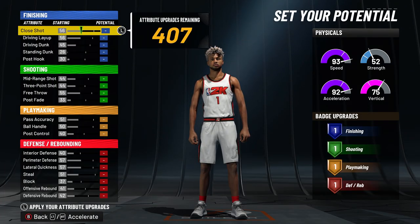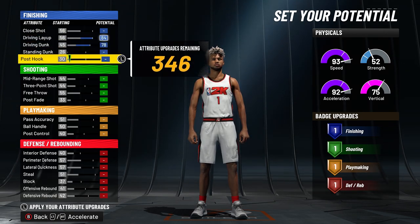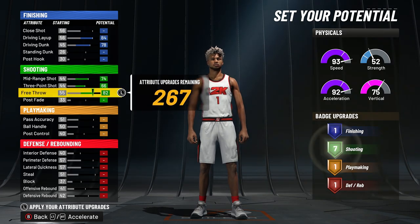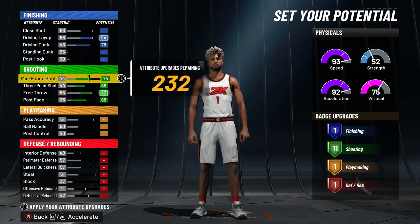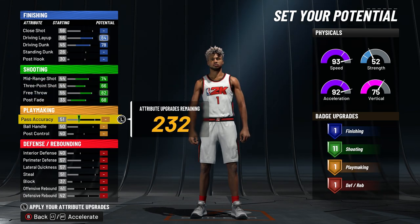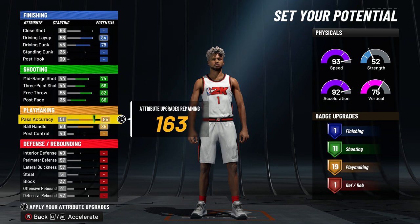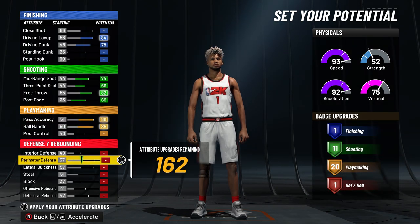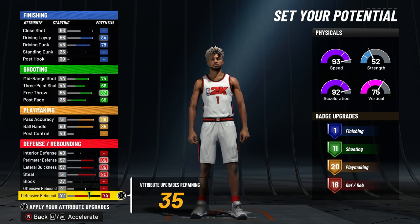So we're going to go with max speed. Here's how I made this build step by step: max the driving layup, max the driving dunk, max mid-range, max three, max free throw, max post fade — that's 11 shooting badges and you can't go down anymore without losing shooting badges. Max pass accuracy, max ball handle — that's already 20 playmaking badges. For defense we'll max a bunch of stuff. So right now we have 1 finishing, 11 shooting, 20 playmaking, and 18 defense with 35 attribute upgrades left.